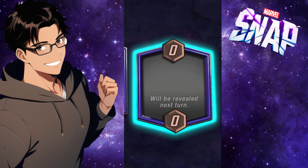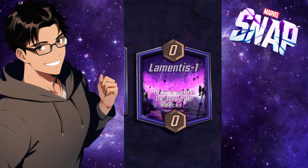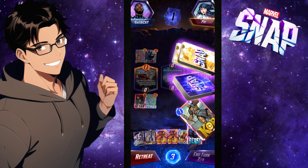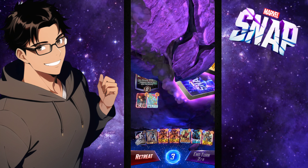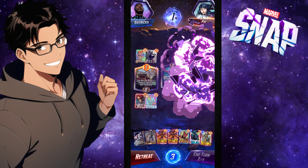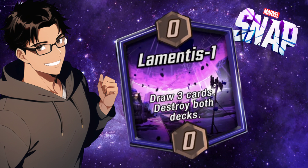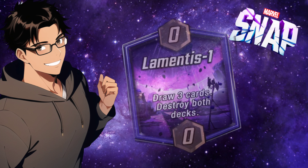What's going on everybody, it's your boy Strix playing more Marvel Snap. Today we're taking on Lamentis 1, a location that works in two parts: first draw three cards, and destroy the entire rest of the deck. This is a really fun location to play because it forces the player to think with the cards they have left.